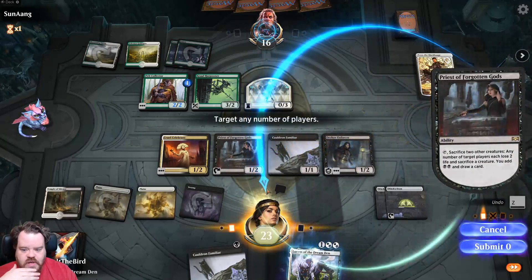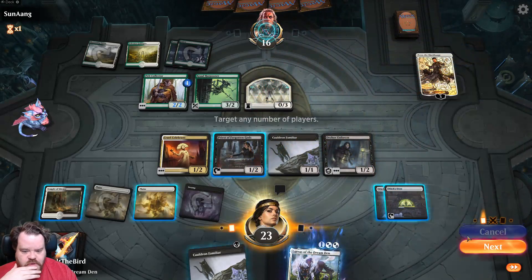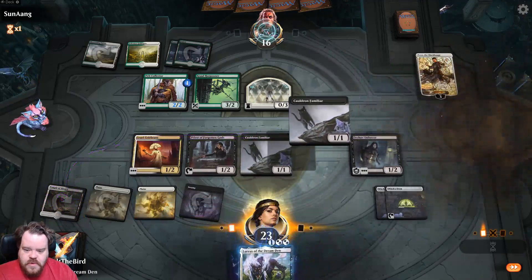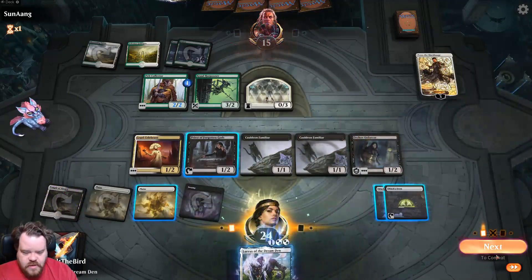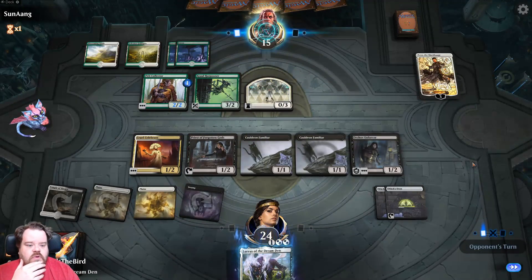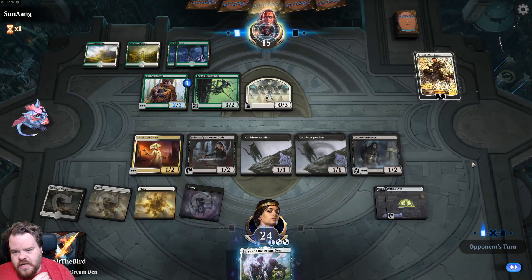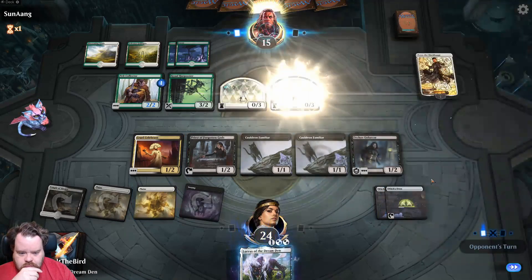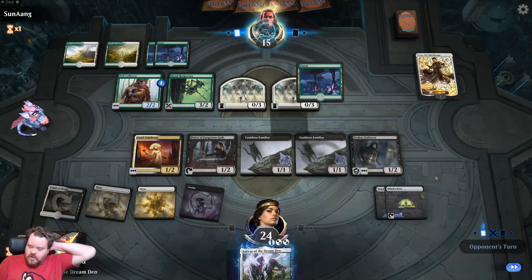I went for priest of forgotten gods but wait — cancel that. Priest of forgotten gods doesn't work here because they have hexproof. I forgot about that. I'll just play something else and pass the turn.